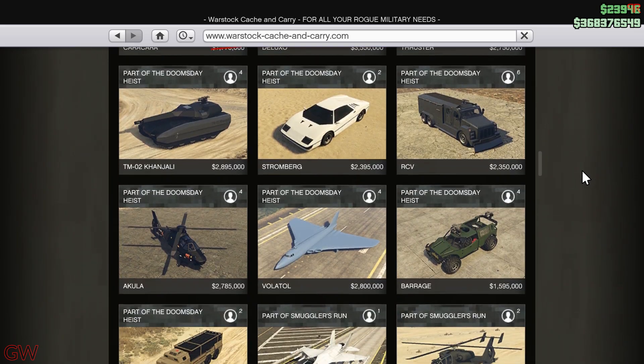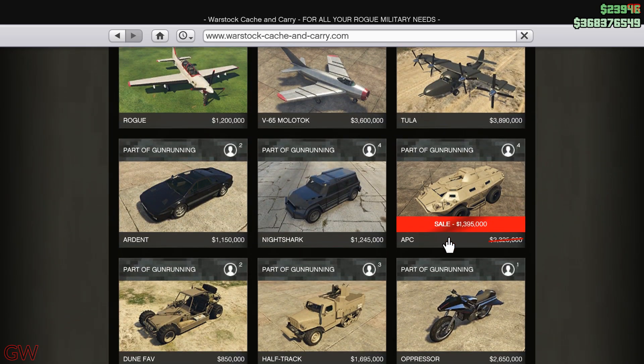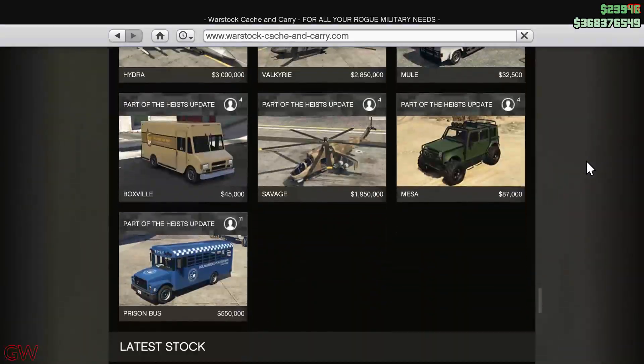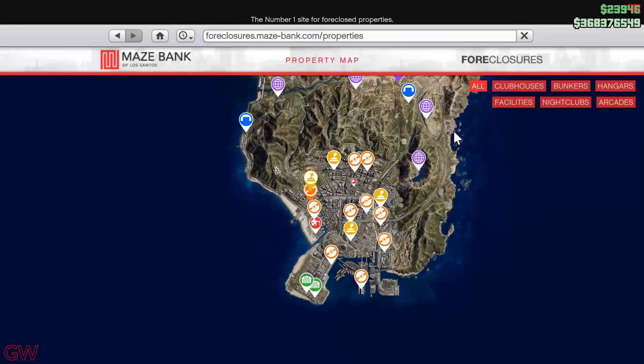We also have the APC on sale. I would totally recommend this because it is a weaponized vehicle. You can get the tank abilities at the top with the missile upgrade options, as well as the mines in the back. It can also seat four and on top of that, it can go on water. So what more would you need? It's actually a very good vehicle — get it if you're going to be using it.